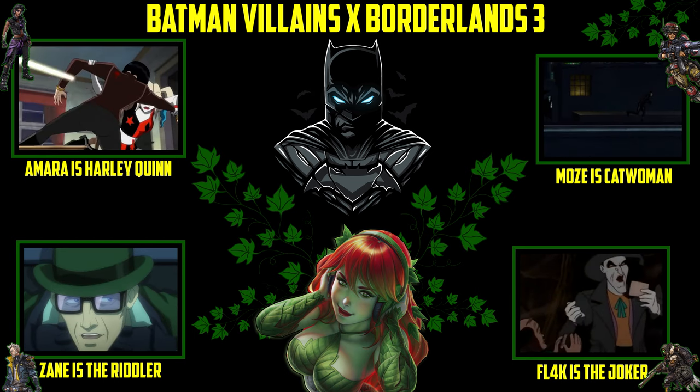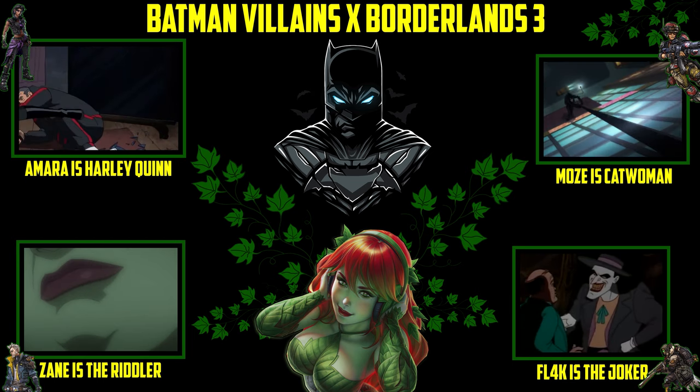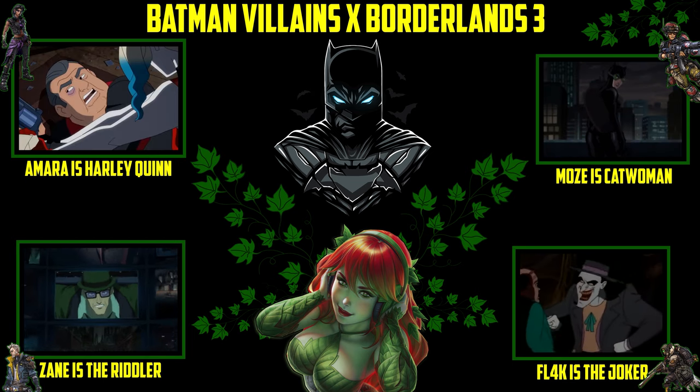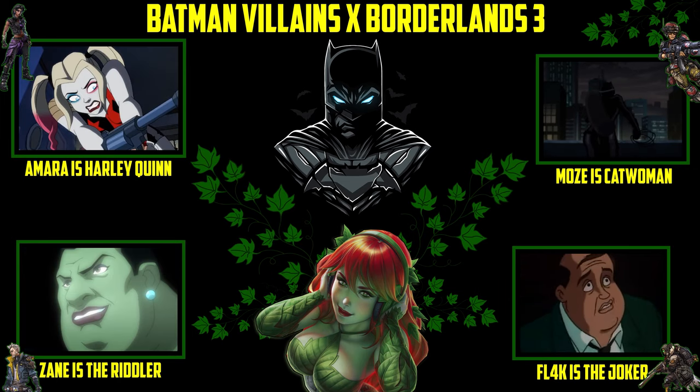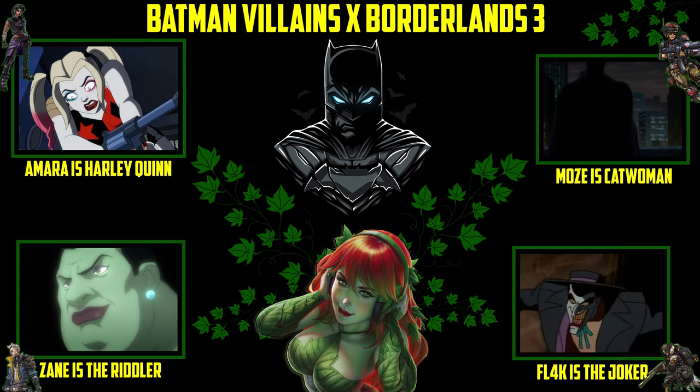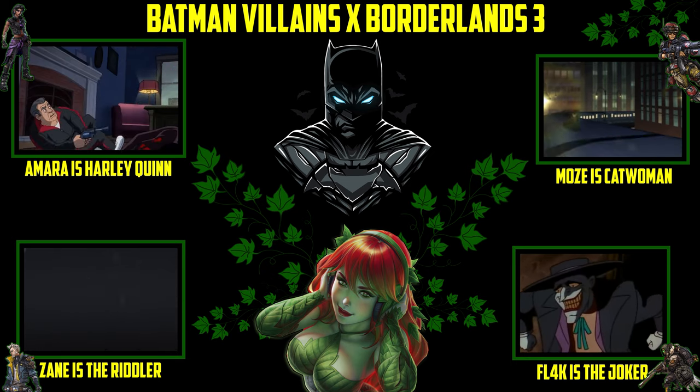Evil Ex Jug. Ivy's acidic potion has turned Moze into Catwoman, Amara into Harley Quinn, Zane into the Riddler, and Flak into the Joker. We must stop Jug and Ivy and recover the Bat Shield and save Gotham Lands. We must restore the universe back into the Borderlands.